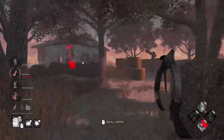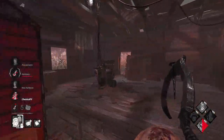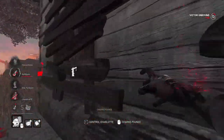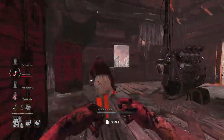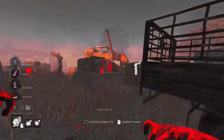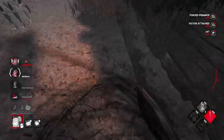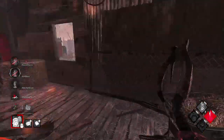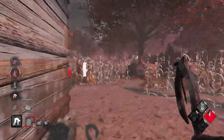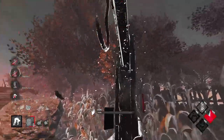A survivor is over there with Victor on them — we drop a pallet and work around the situation. We get the Force Penance hit on a survivor — perfect. They got one gen done but it's a pretty good trade for what we've done so far.